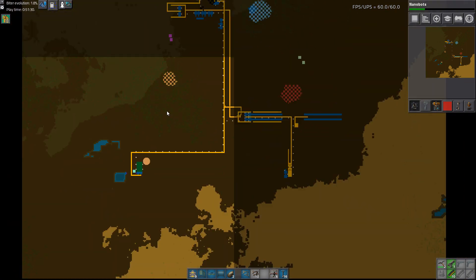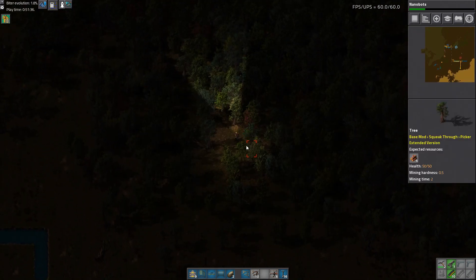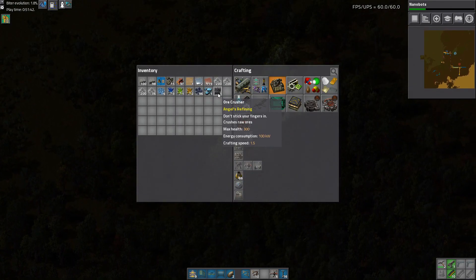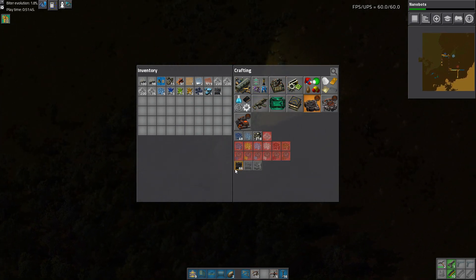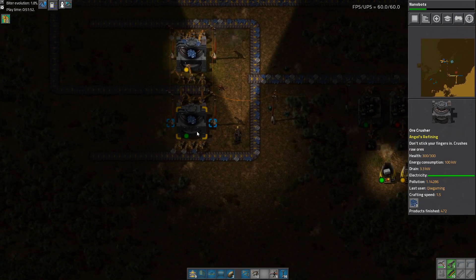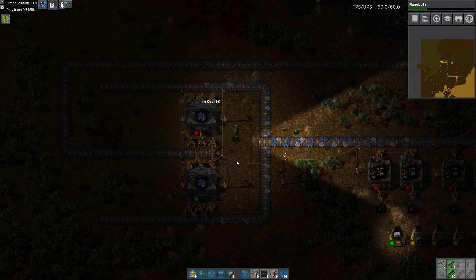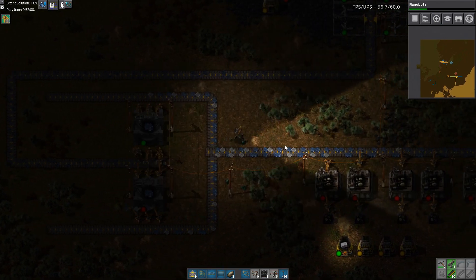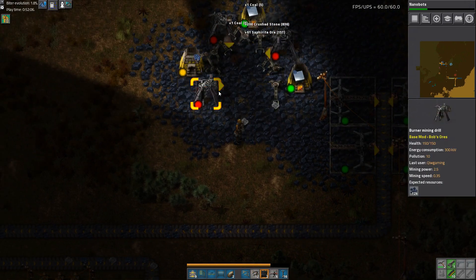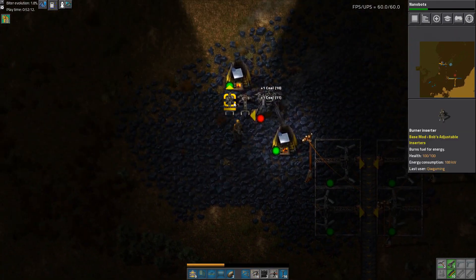Very very good. Let's see the burner ore crusher — didn't I take that one back? Where did we put the burner ore crusher? I put that one there, okay. That's very very interesting. Let's remove all this.